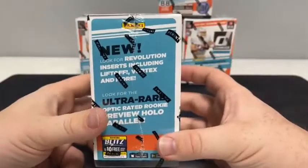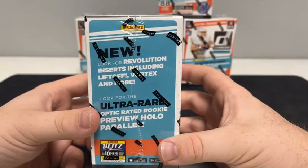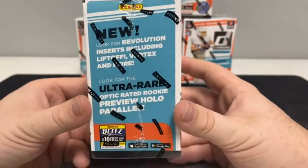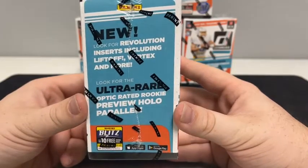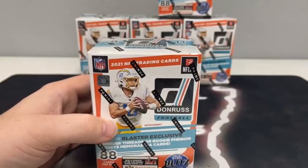There's a look at some of the randomly inserted cards, along with some set information. We've pulled one downtown — that was Jerry Rice. These do feature the new Revolution inserts, including Liftoff, Vortex, and more. And then of course the ultra-rare optic-rated rookie preview hollow parallels. We've pulled one of those — that was Landon Dickerson.